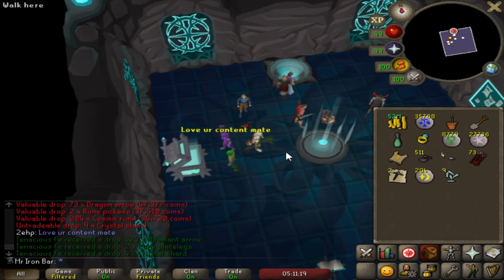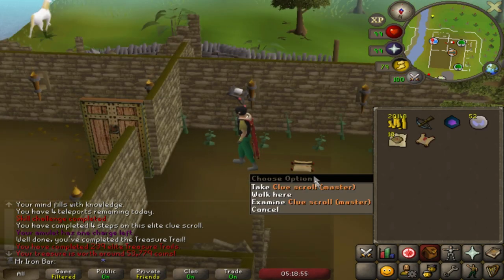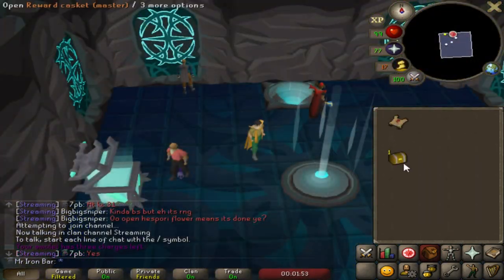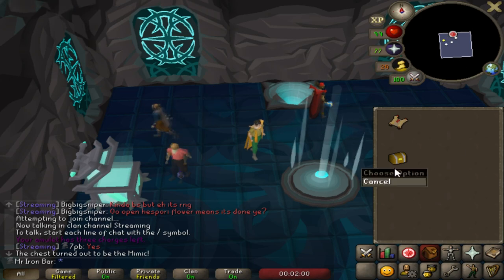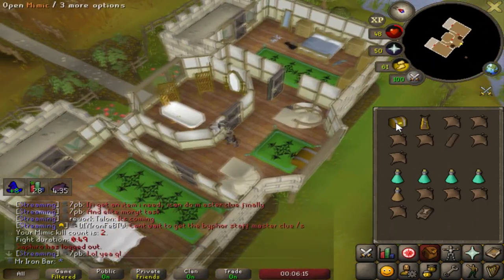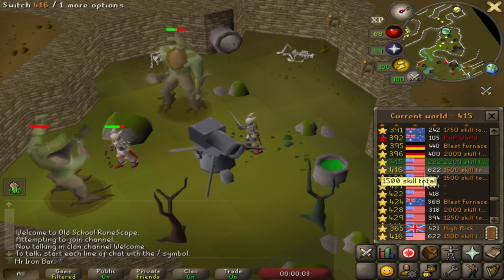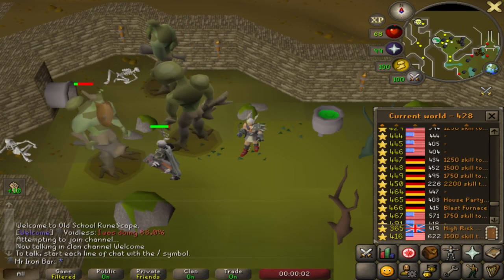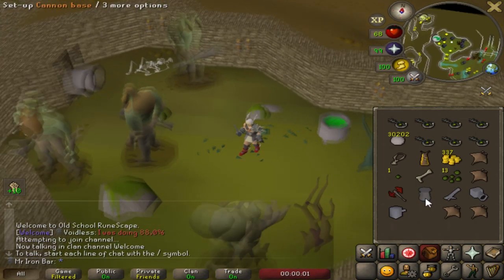Another elite clue scroll from the Gauntlet! I did get an actual master clue this time. Everyone's here grinding the moss giants. The moss giant grind is real — had to hop a few worlds just to find a spot.